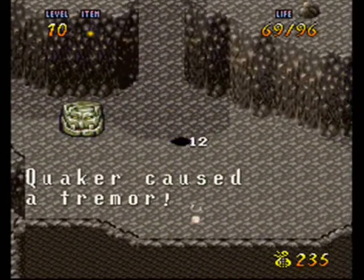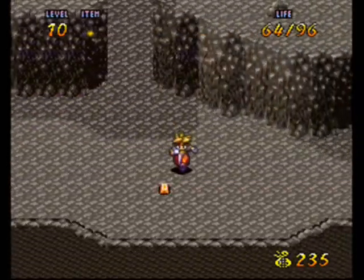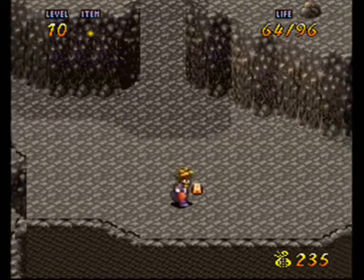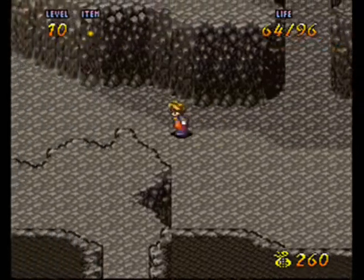Watch out for those Quaker guys. When they jump like that, they will immobilize you. So if you see a shadow and you have good enough reflexes, just jump, and the tremors won't affect you.